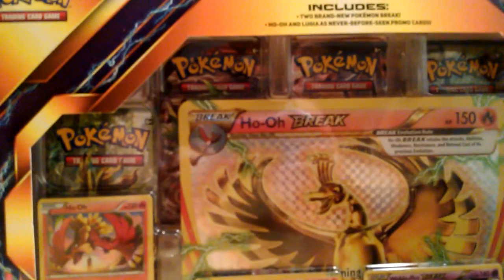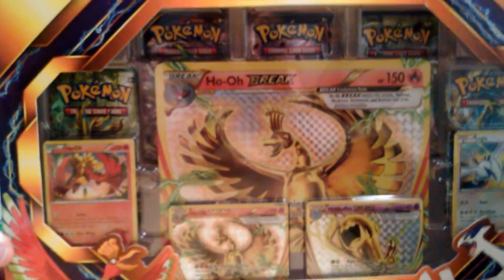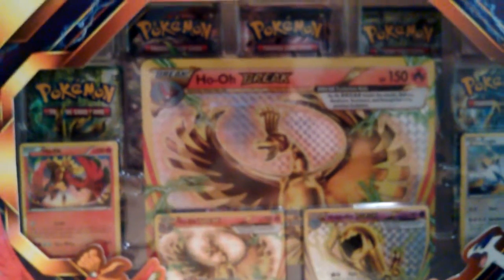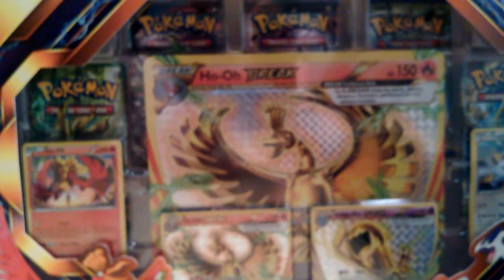This is what we're gonna be opening today guys - the Break Evolution box, Ho-Oh and Lugia. It comes with four never-before-seen foil promo cards: Ho-Oh Break, Wobbuffet Break, Ho-Oh, and Lugia. Five Pokemon booster packs, an oversized foil card featuring Ho-Oh Break, and a code card for the Pokemon Trading Card Game Online. Super stoked that I actually did get this.